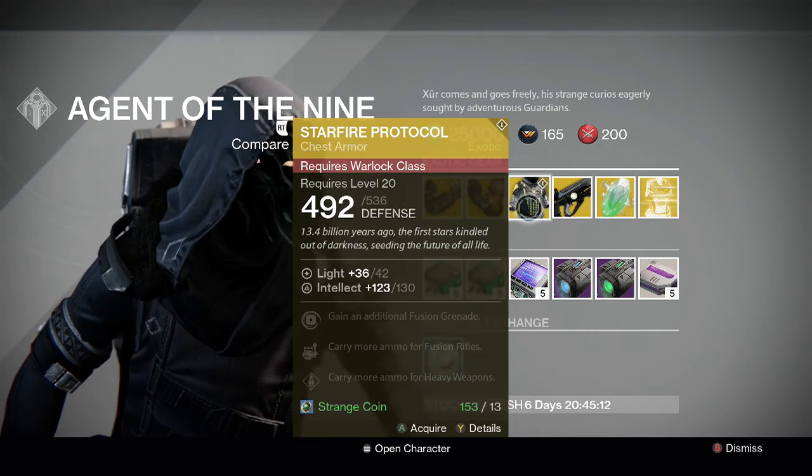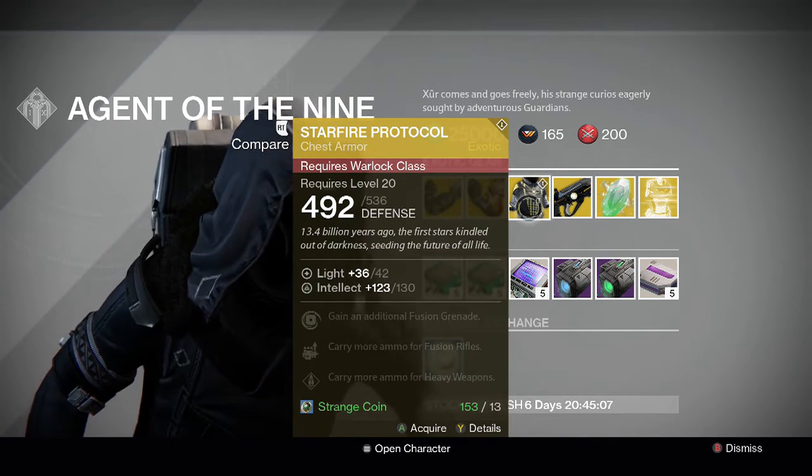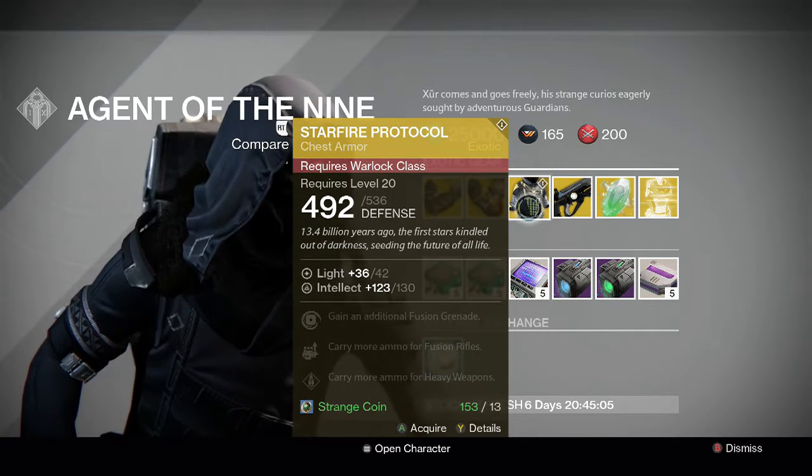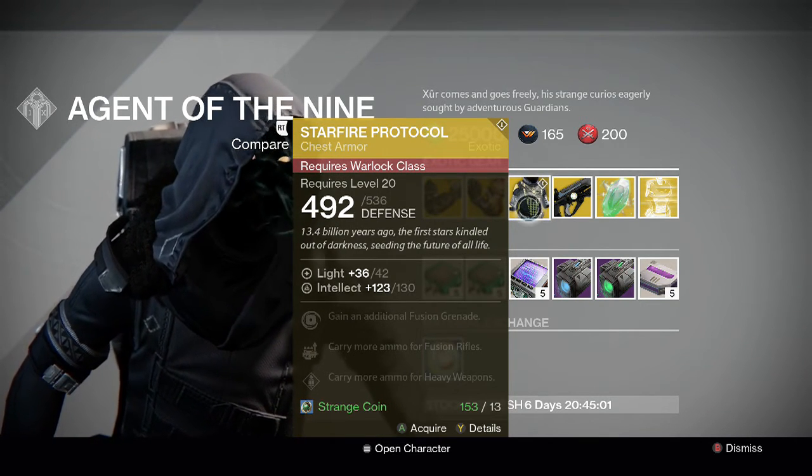For the Warlock we have the Starfire Protocol chest piece. This is from The Dark Below, so nothing new for Warlocks. It has: gain an additional Fusion Grenade, and carry more ammo for Fusion Rifles and Heavy weapons.